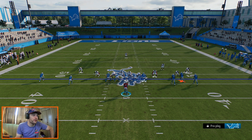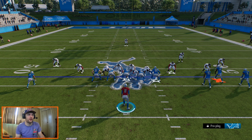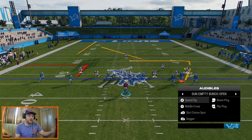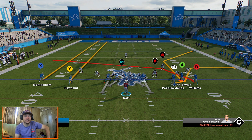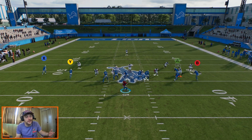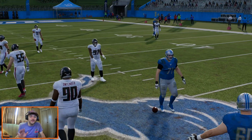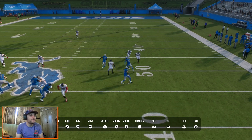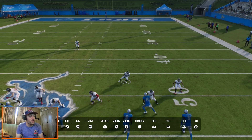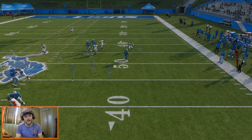We get a funky defense here — maybe man-aligned. Their alignment is funky. We're looking at probably man coverage. We see three guys lined up directly over Peoples-Jones, St. Brown, and Williams. It is man coverage. The guy covering over Peoples-Jones goes over the top because he kind of has to. Very easy completion against man coverage.